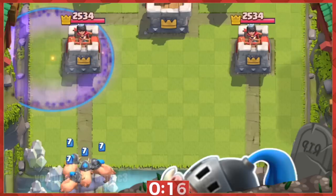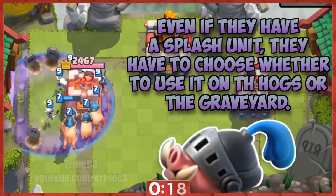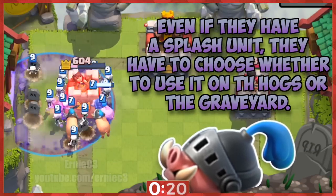3. Combine the hogs with the graveyard. It will be too difficult for the enemy to focus on the deadly graveyard and the quick hogs.